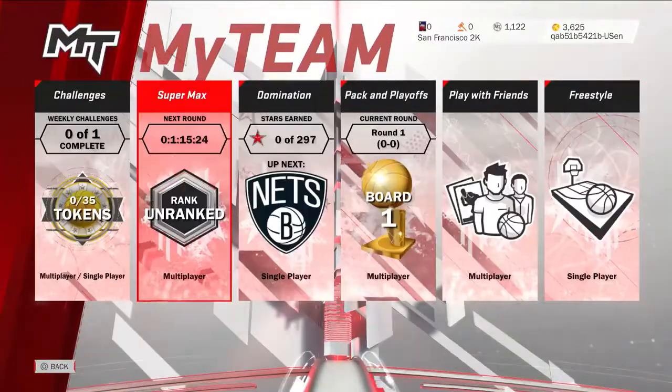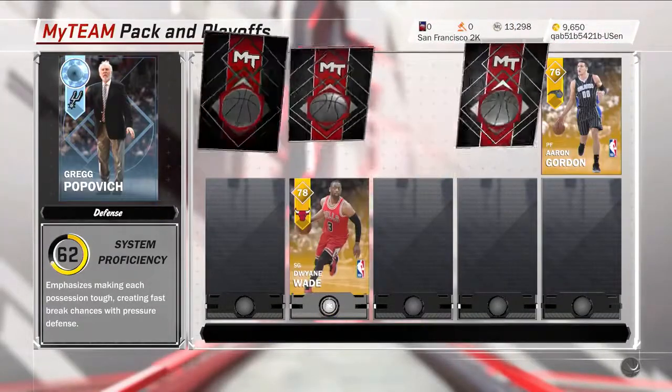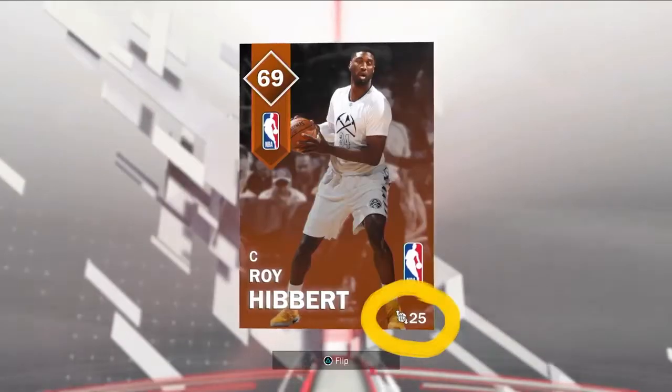Featuring two all-new game modes you've been asking for. Pack and Playoffs — create a five-man lineup on the fly in a pack draft. Supermax adds salary cap and season gameplay to online competition.